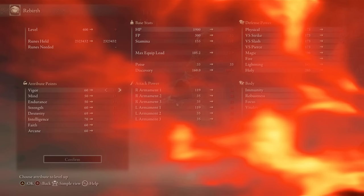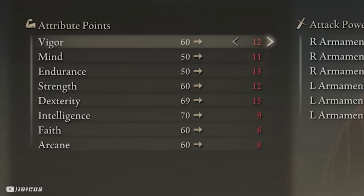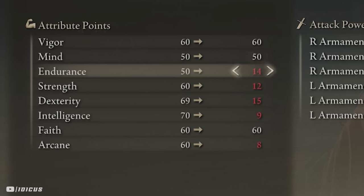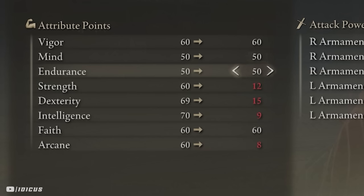Let's talk stats. I am sitting at level 400 but I am on my fourth playthrough, so that is New Game Plus 3. I have 60 faith, 60 vigor, 50 mind, and 50 endurance. With this build I am essentially level 220 since the other stats are not being used, although you do need 4 strength to use the Giant Seal, making it effectively level 224.